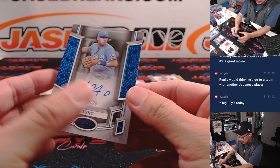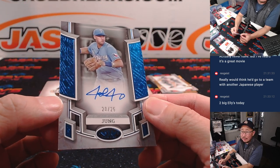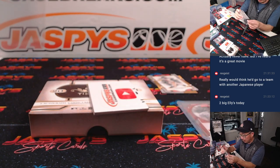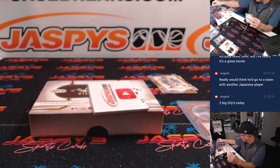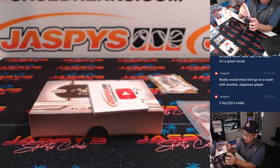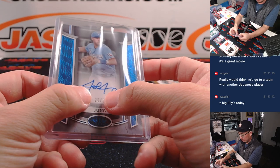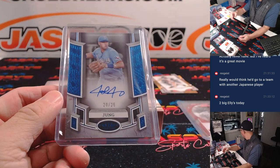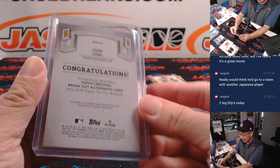Here is Josh Jung, 20 out of 25. Nice little color match — I dig that, the blue foil with their powder blue jerseys. That's going to be for the Rangers random number block team, Texas zero — Kyle with number zero. Nice.